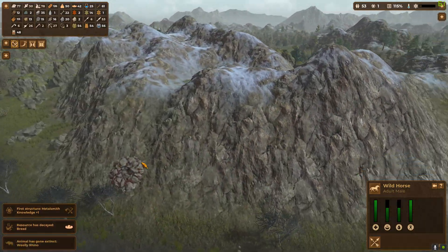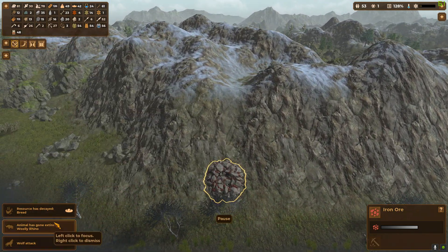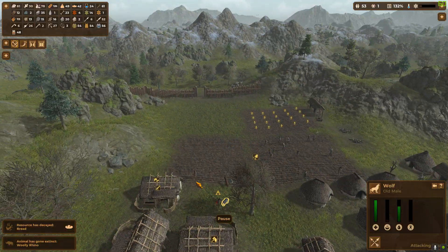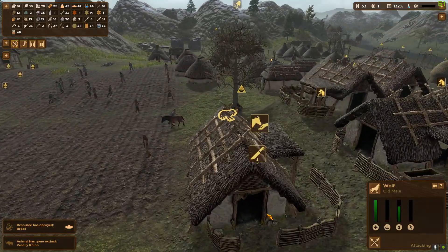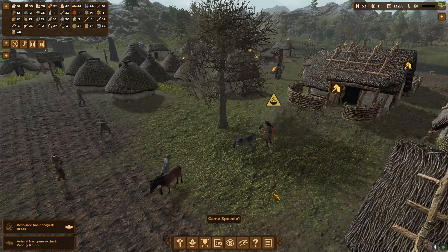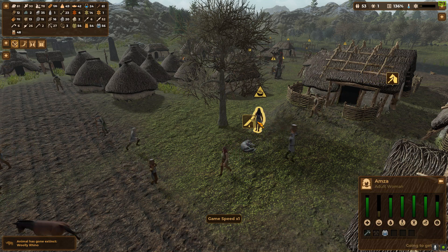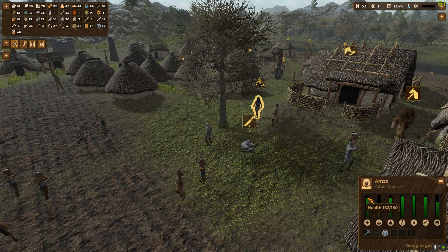I'm assuming there's bronze over here—no, that's iron. Wolf attack? The woolly rhino has also gone extinct; it was only a matter of time. How does a wolf find its way into a town like this with no one noticing? It's dead, like, instantly—very little damage to anyone.